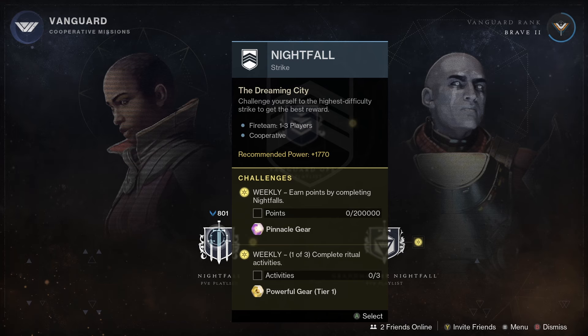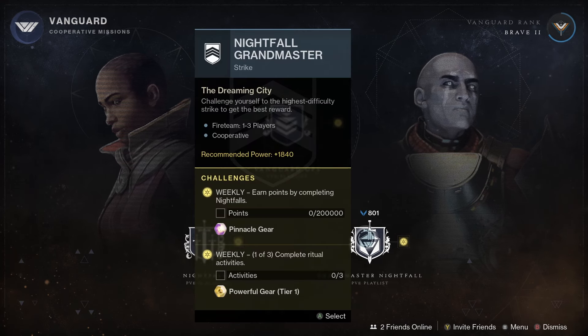Next up we've got the Nightfall and Grandmaster Nightfall content for the week. The strike this week is The Corrupted, found on the Dreaming City. The weapon is the Wild Style grenade launcher, plus you'll get a chance to get an Adept version if you complete the Grandmaster Nightfall.